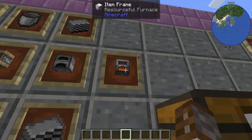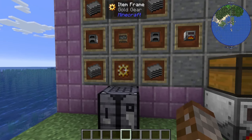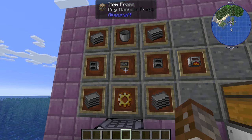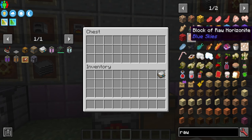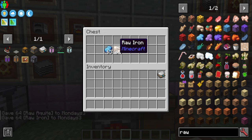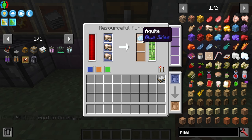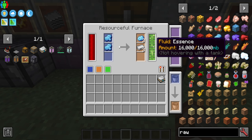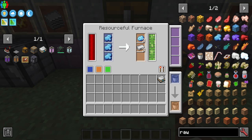Starting off we have one of the first machines you're probably making: the Resourceful Furnace, made with two furnaces, some plastic, some gold gears, a bucket, and a pity machine frame. This is a simple way of smelting ingredients. It will do all three spaces at a time, and every time you do a craft it will also give you a little bit of essence, which is stored inside and which you can then pipe out.